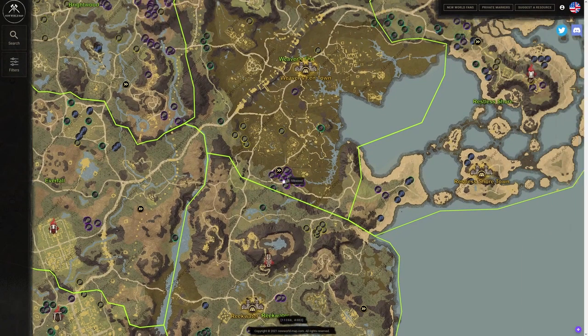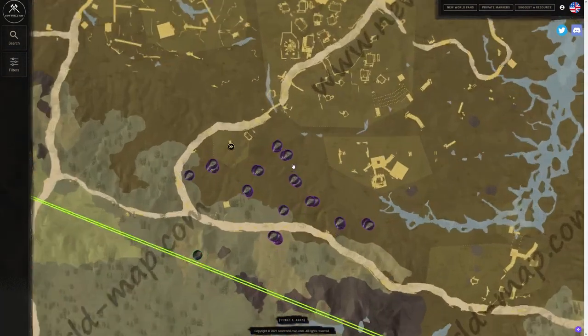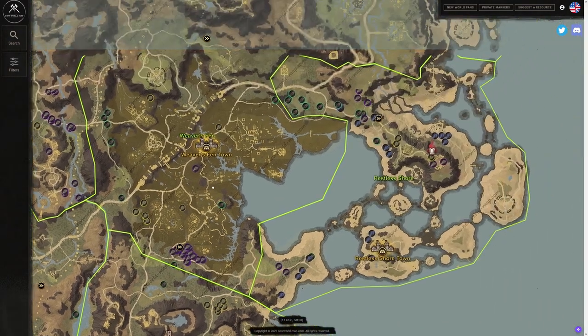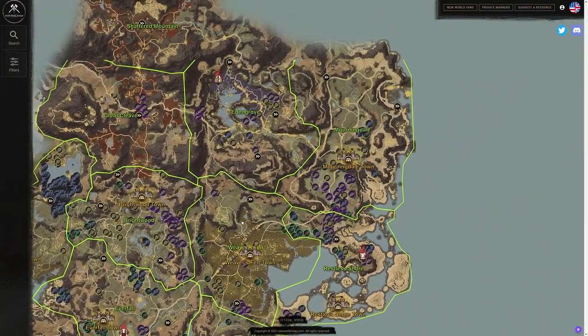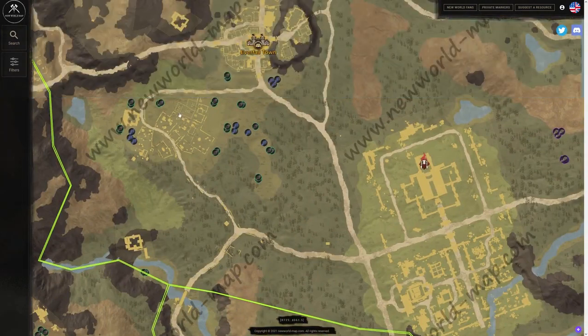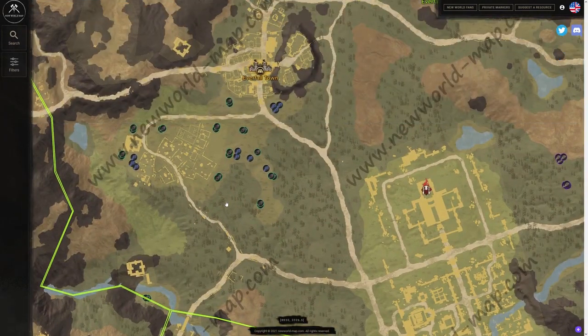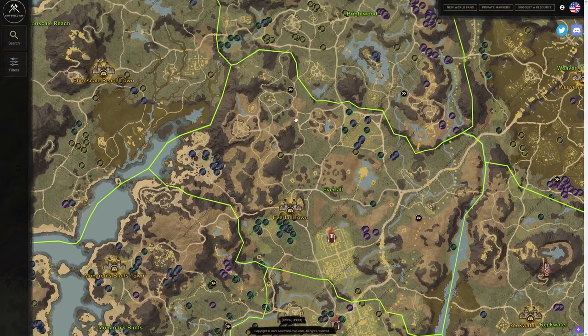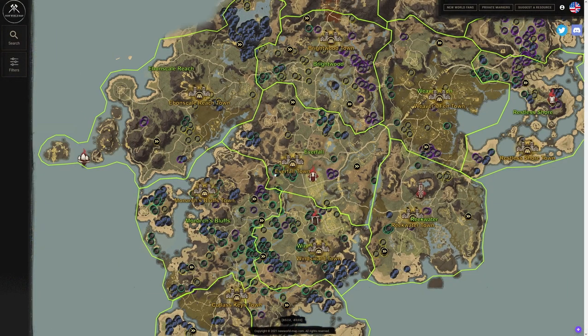Weaver's Fen has a great silkweed spot. If you take the teleport down there, you're going to find so much silkweed — it's a great little farm. I think going into the New World map online and trying to find these routes is going to be very helpful for release, especially for those who are new to the game and don't know these routes yet. You might have competition at Everfall, so it may be worth running a bit out of the way to find some of these great harvesting areas.